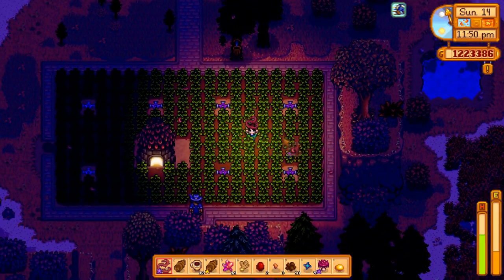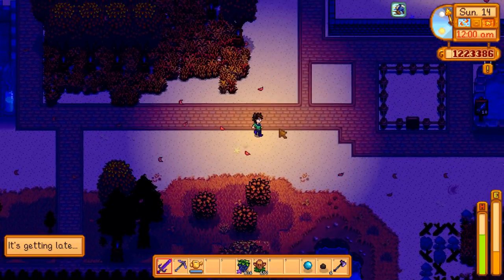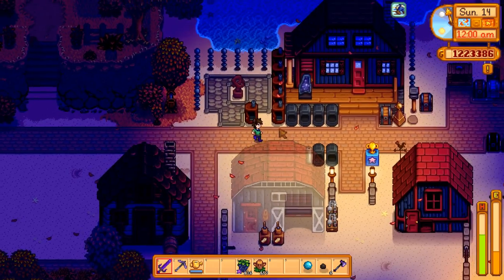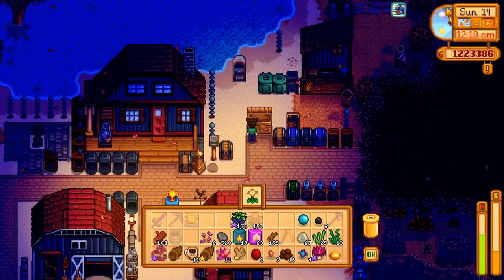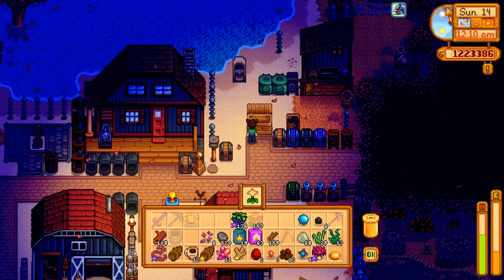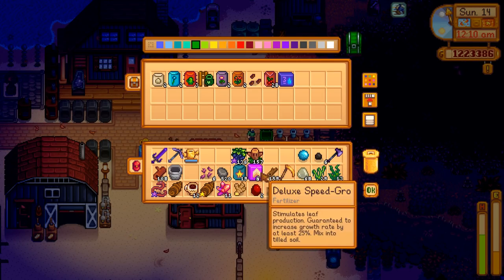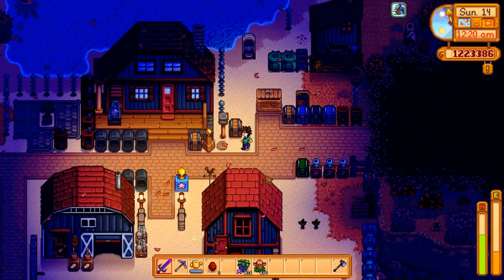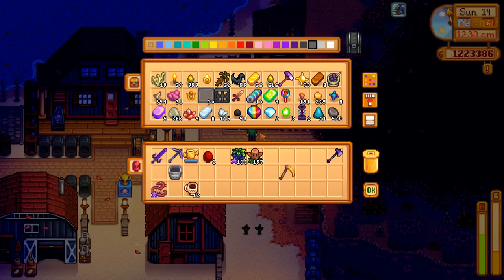I was just gonna put the iridium sprinkler down right now because I know I'm gonna forget about it, since we have a very important thing to do with the key shrine tomorrow. Don't want to miss out on that. Was there anything else I wanted to do? Why do I have taro roots in my inventory? I don't know. I really need to clean out my inventory real quick.